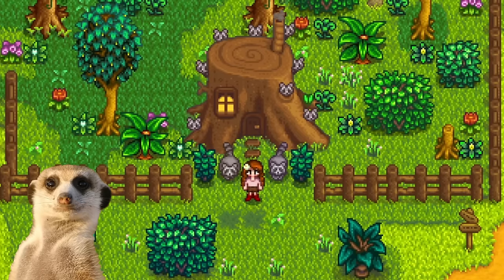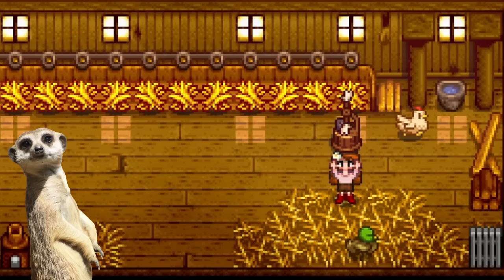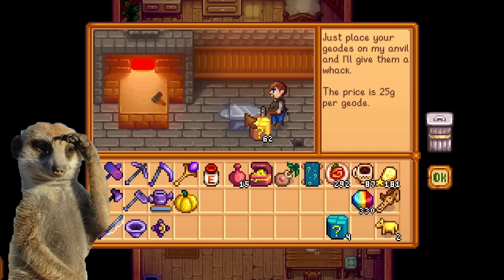A mystery box exchange has also been added for 1.6.4, where you can exchange your normal mystery boxes for golden ones at the Raccoon Wife store. An auto-petter is also added to the list of things you can get from the golden mystery boxes, though the chance for this is a little bit low.